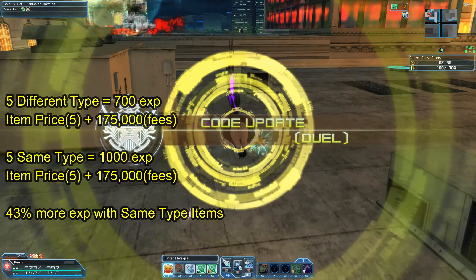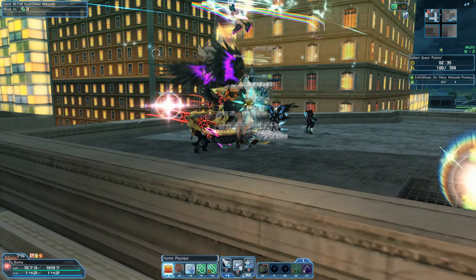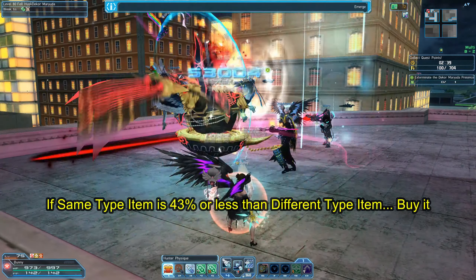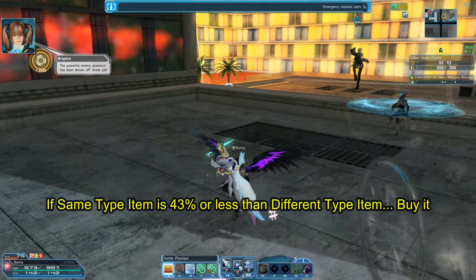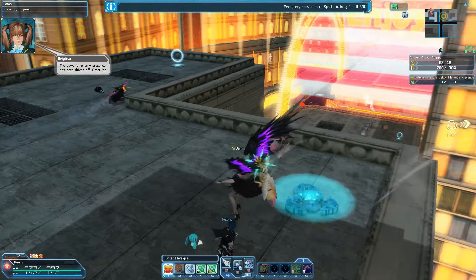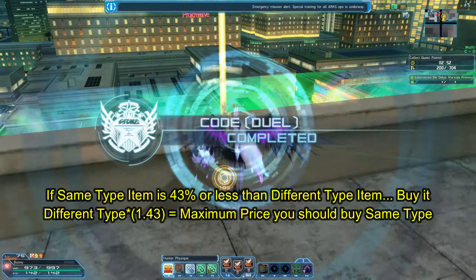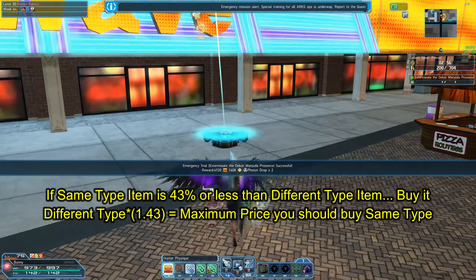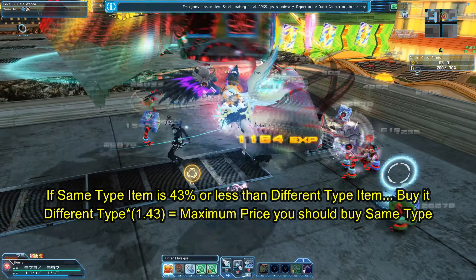Meaning grinding the same weapon type over a different item type gives you plus 43% EXP. So to simplify it: if the price of the same-type item is 43% less than a different-type item, it is worth it to buy the same-type item. The different-type item price times 1.43 is the maximum price you should pay for the same-type item. If the same-type item is higher than that max price, do not buy it — if it's lower, then buy it.